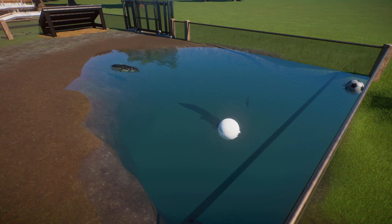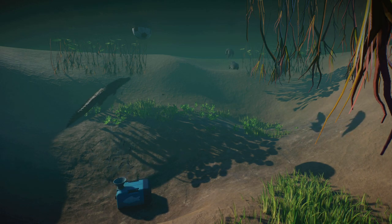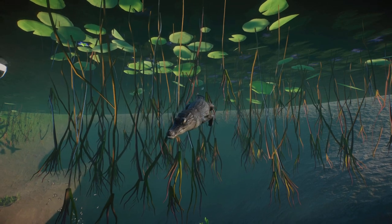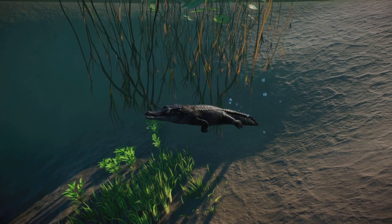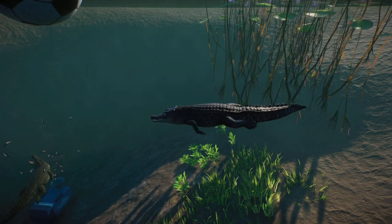We have saltwater crocodiles in this display because they are the only animal in the base game that can use the new underwater box feeder enrichment device added in today's update. They are also currently the only animals that can use the new diving mechanic — I tested other animals and none of them dive below the water. If you purchased the Aquatic DLC, this enrichment device is available for all of those habitat animals, but for the base game it's just saltwater crocodiles for now. I expect Planet Zoo to add more base game animals to this list in the future.